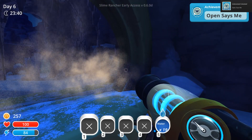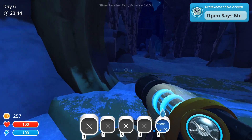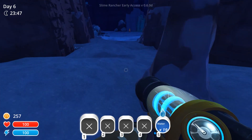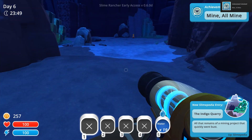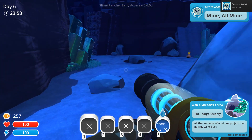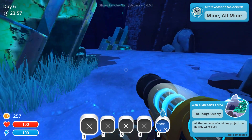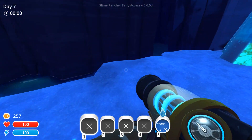Do I just walk up to it or do I have to hit a button? Button. Well, the achievements are actually showing up now — in the top. I don't know why they never did — oh, I think I know why they never did. Mine, all mine. So we're at the Indigo Quarry. It went bust — interesting.